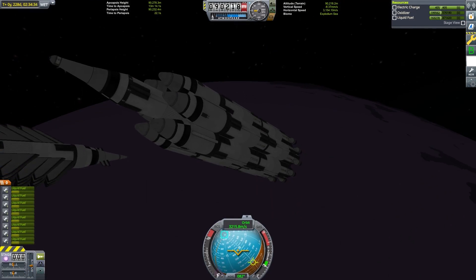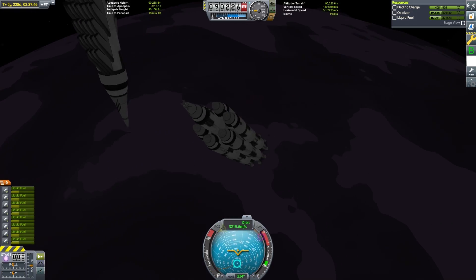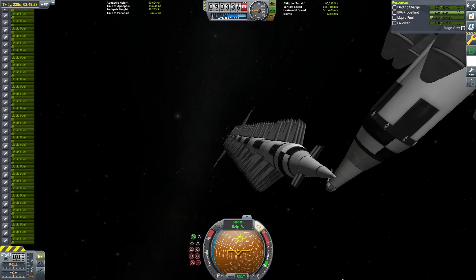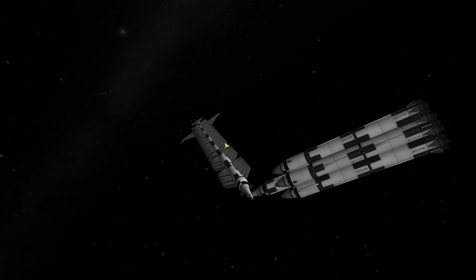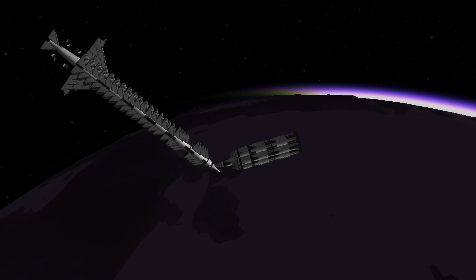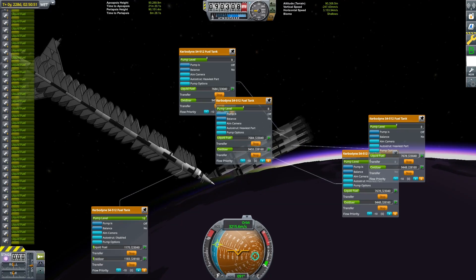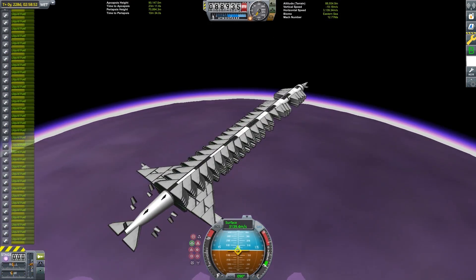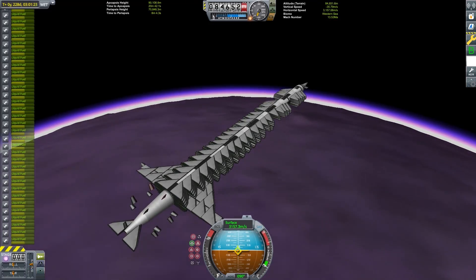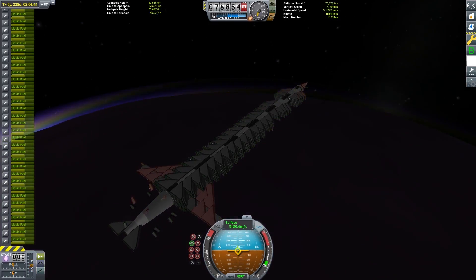The docking here proved to be quite a bit more difficult than normal, partly because the grabber arm is fairly picky when it comes to the angle, and partly because the amount of part count here was really putting a burden on my computer. You might notice that the textures and a lot of the other graphics settings are turned down — that was preferable to my computer crashing and not being able to run it at all. With the plane fully refueled, it's time to land. Being able to land on EVE with full fuel tanks is quite unusual, and I haven't been able to do that with any of my previous EVE SSTOs.